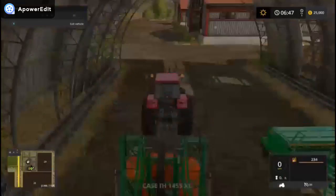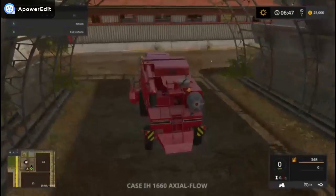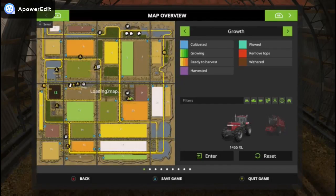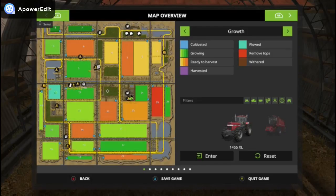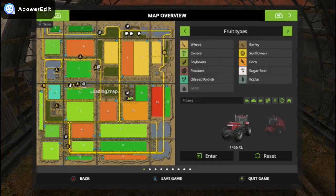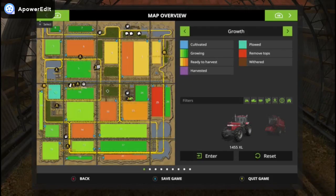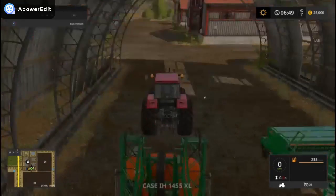What we're going to be doing is starting out with our farm. I don't know if we have any fields ready, so let's check — ready to harvest. What fields do we even own? We own field 12, and yeah, I think that's it.